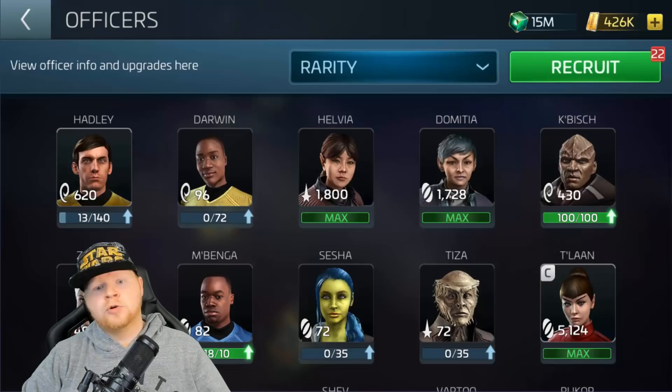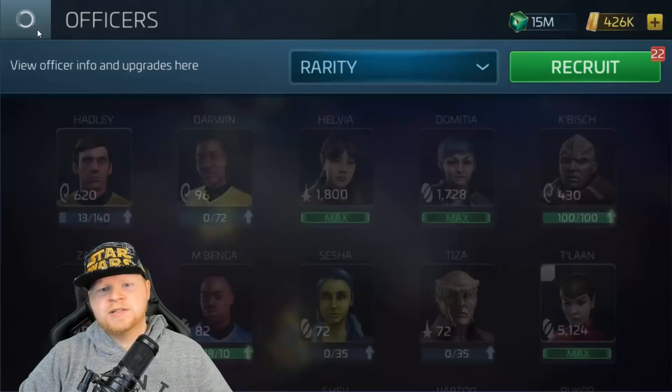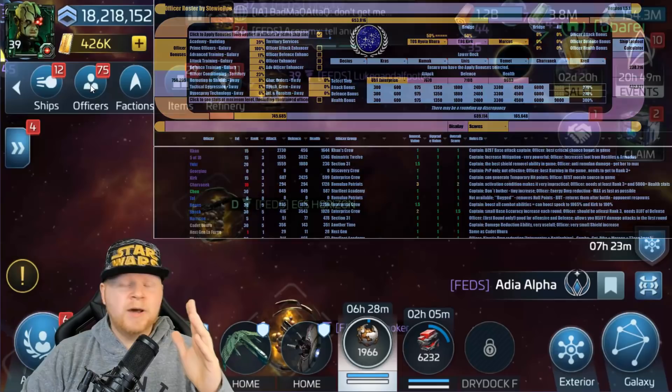Not just through events, but you can actually source them through your faction store now. And now we also have away missions that play a bigger part in how we make our choices in upgrading these officers — to even a point where us at the officer tool, which you'll see referenced several times in this video, have factored this in. When you've got all this stuff now popping up, it changes how you value certain things in the game.